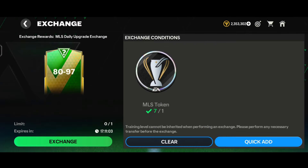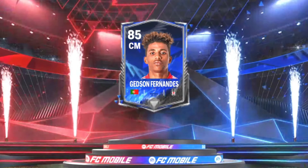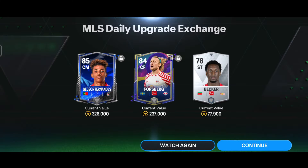Let's quickly do an MLS daily equipment exchange. Here comes the pack - it's a rivals walkout, a Portugal center midfielder. I thought that was a striker and could be Ronaldo, but it's the 80-rated center midfielder Gastón Fernández. That was a pretty trash pack. Along with that we got 1848 captain tokens and a silver card.